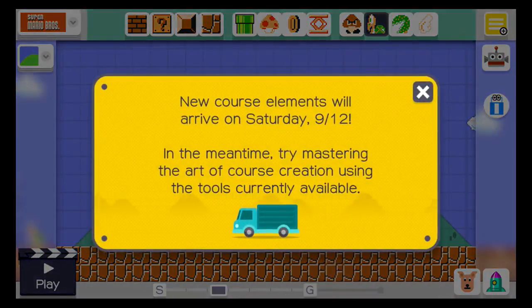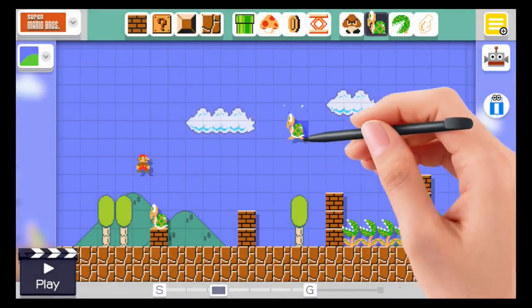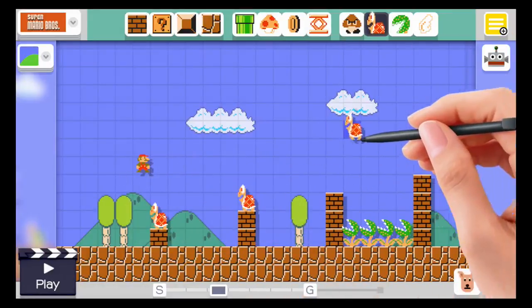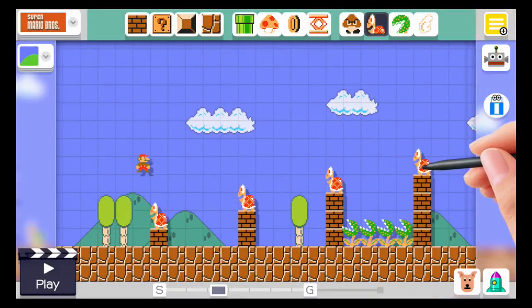New course elements will arrive on Saturday 9/12. In the meantime, try mastering the art of course creation using the tools currently available. No, let's be mean — these guys have to be killed. Not really mean, it's just life.